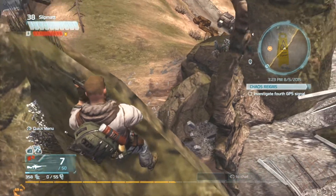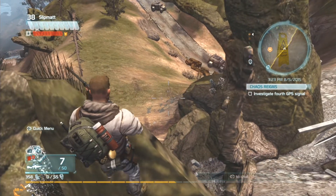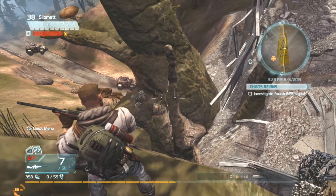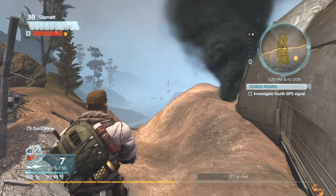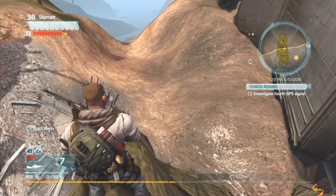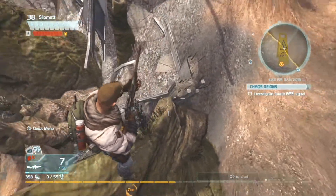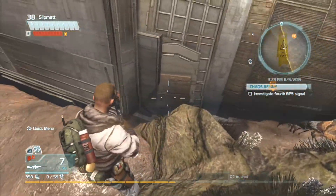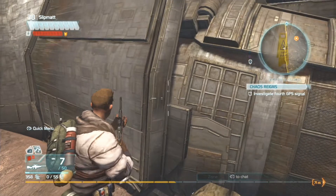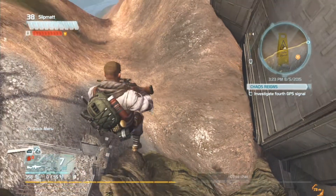Don't go too far up the top though, or else you will end up on the inside of the map again and have to do the whole process again, which is never good. What we're going to do now is just jump forward and land on a little barrier — you don't need to land on the barrier, I just did that to show you where it actually is. All you need to do is just jump forward and get over the top of that barrier.